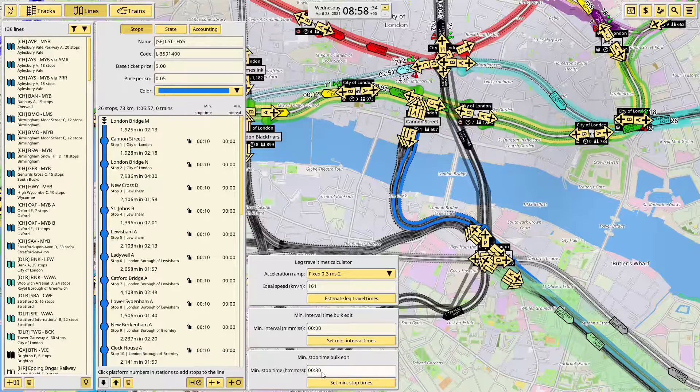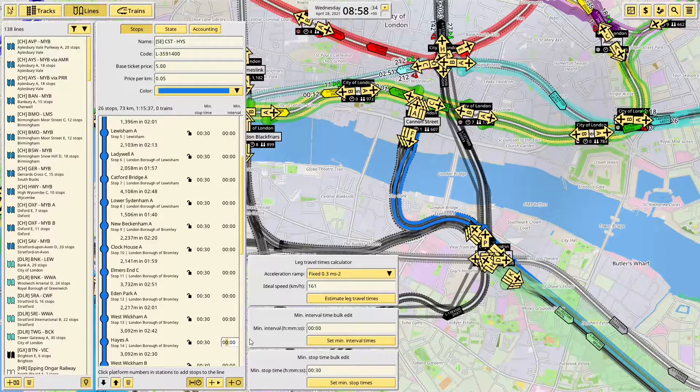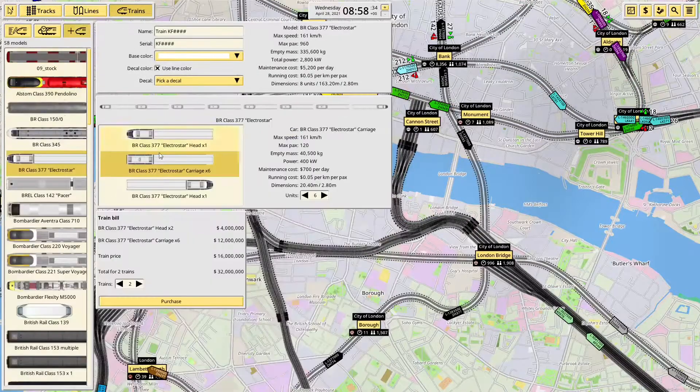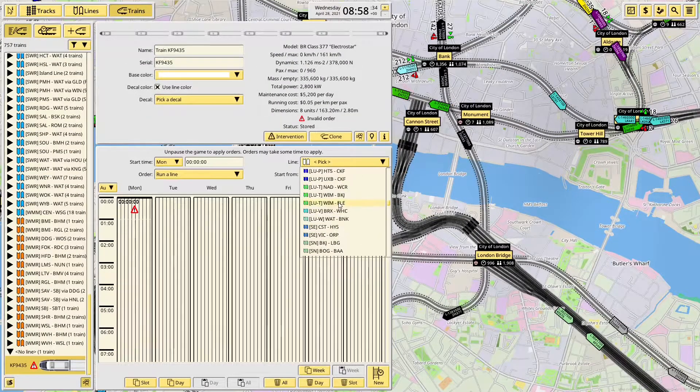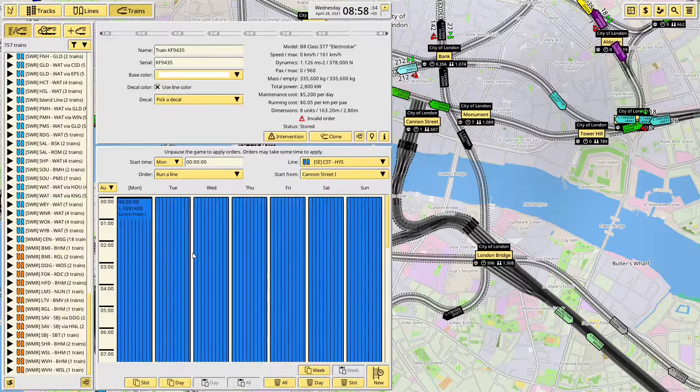Set the route times, get it at the intervals — I'm going to need three trains for it, and we're going to have them turn around with an interval at Hayes. Sometimes it's a bit laggy with the typing. Select the route — Southeastern, Cannon Street.